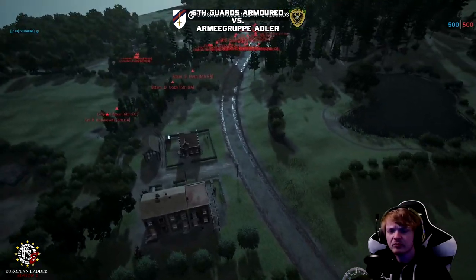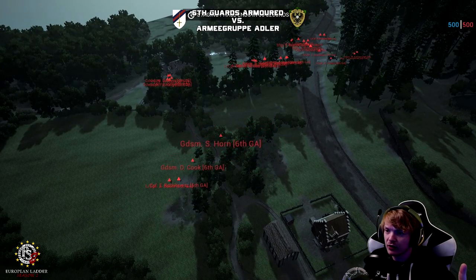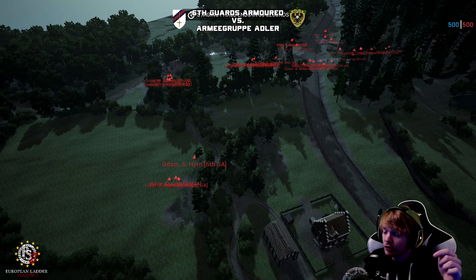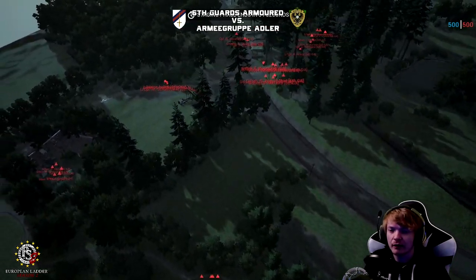You can see the 6GA guys now. Just to clear up any confusion: 6GA are playing the Germans — they're on the offensive, they have to attack, and they're red. Armour Group Adler are defending; they're the British forces and they're blue. Was it a 90-second or 100-second starting phase?